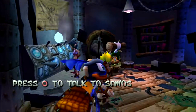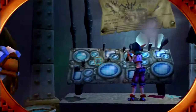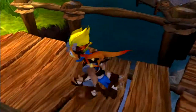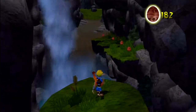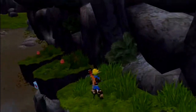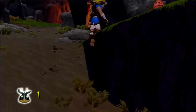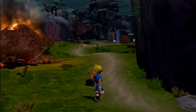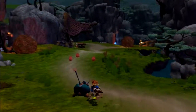As much as I play as Jak and I should hate Daxter, I just love Daxter — he's the best character. Also Flut Flut is now here; I believe we will be seeing Flut Flut at some point in the future. Let's check out Rock Village now. There's an invisible wall here to stop you from exploring until you go into the Blue Sage's hut. Let's get that scout fly hiding between there.